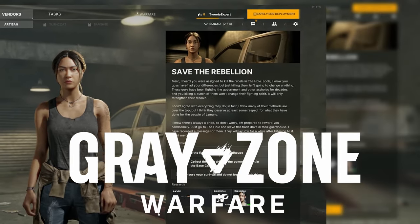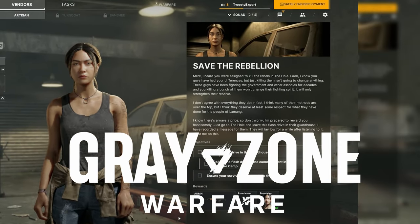You have the quest Save the Rebellion in Grey Zone Warfare. This is how you find it. YBL is located in the bottom left corner of the entire map — look for the white dot to know where to go.